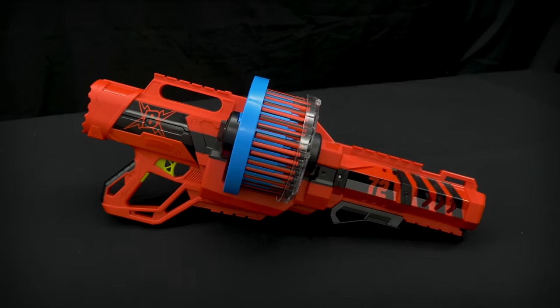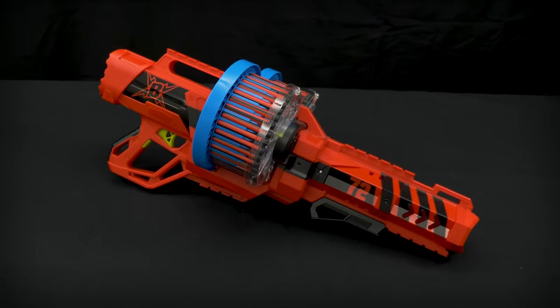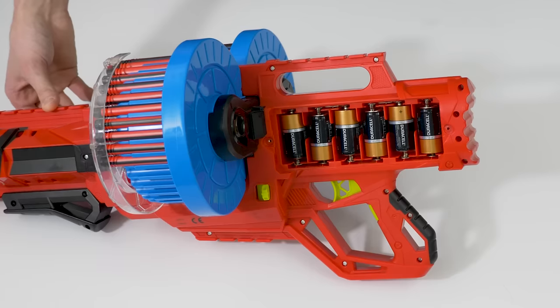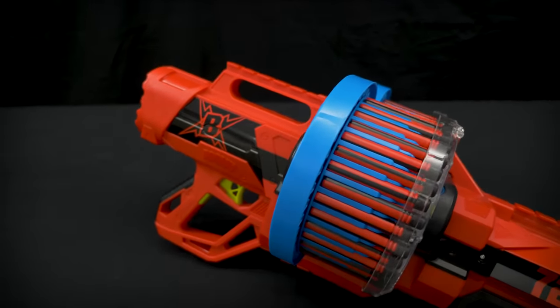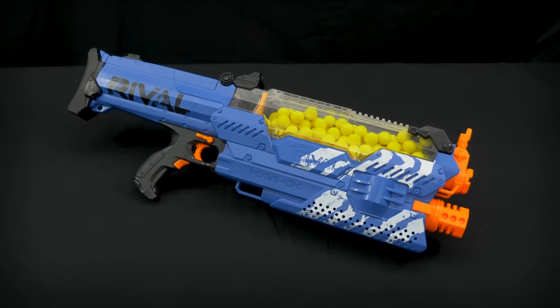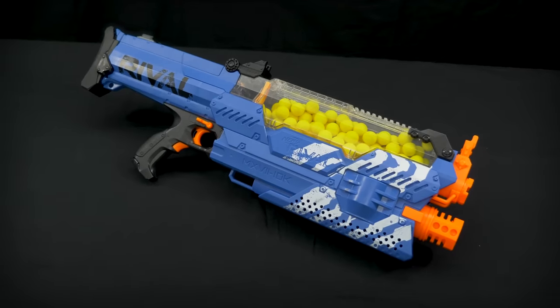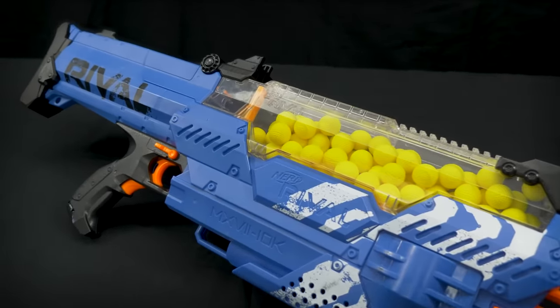Next up is the Boomco Colossal Blitz. It uses Boomco darts, has a whopping 72-round capacity, runs on 6C alkaline batteries, and has a total weight of about 2.5 kilograms. Next, the Nerf Rival Nemesis. The Nemesis runs on rival rounds, has a capacity of 100 rounds, and will be tested with the Nerf rechargeable battery pack. With that pack it weighs in at about 2.4 kilograms.